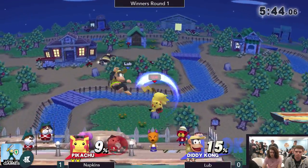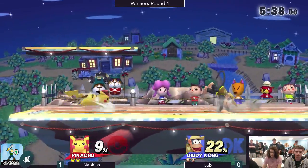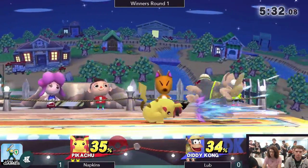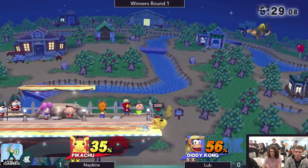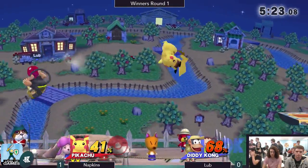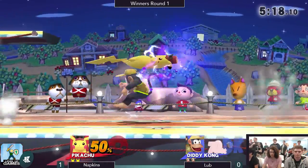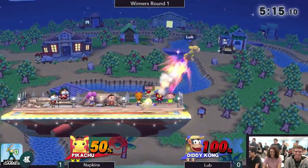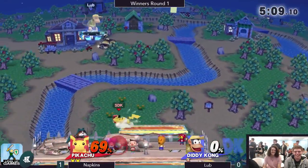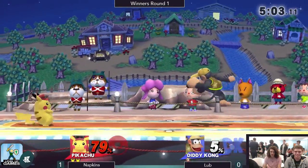Definitely a more favorable matchup than Donkey Kong, and Diddy is also objectively a better character. I think Diddy just has the speed to keep up with Pikachu more so than Donkey Kong does — handle the pressure a bit more. Good peanut. I'd like to see some more banana usage. The jab reset — Napkins has been working on that a lot. I've seen it quite a bit; I think he even did it to me once in friendlies. It's pretty scary. That was a nice use of quick attack too — I like that he's not overusing it or becoming too predictable with it, kind of keeping the opponent guessing.